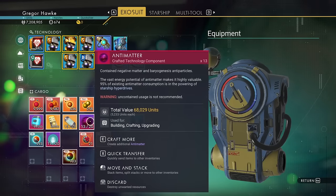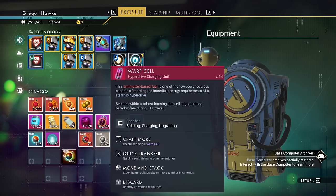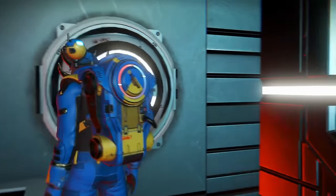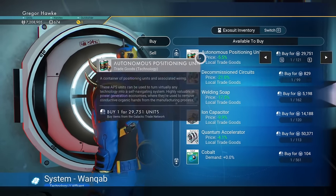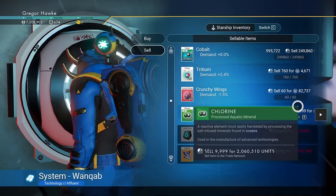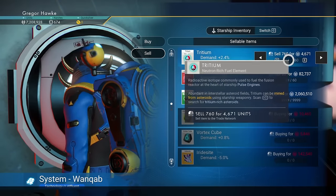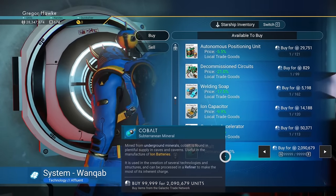We will be warping to quite a few star systems in order to make a bunch of money, upgrade our technology and cargo slots, as well as find the remainder of our glyphs, so I will need to make a whole bunch of warp cells. I will be upgrading my ship's hyperdrive, so 15 is actually quite a lot because I won't be using very much fuel.